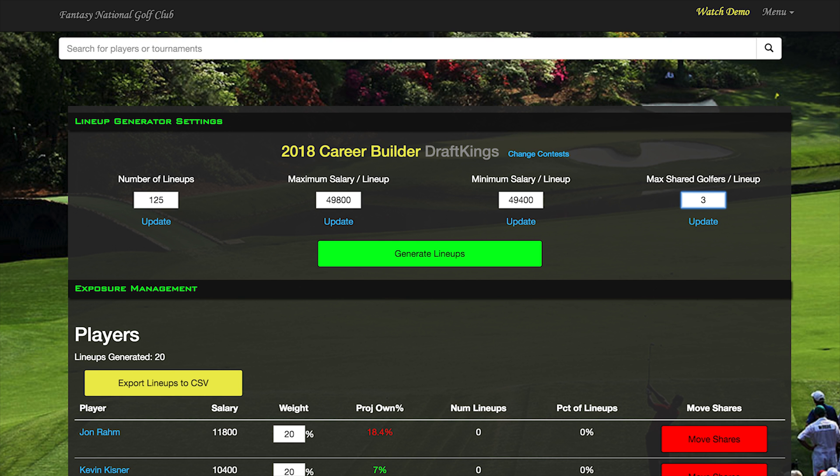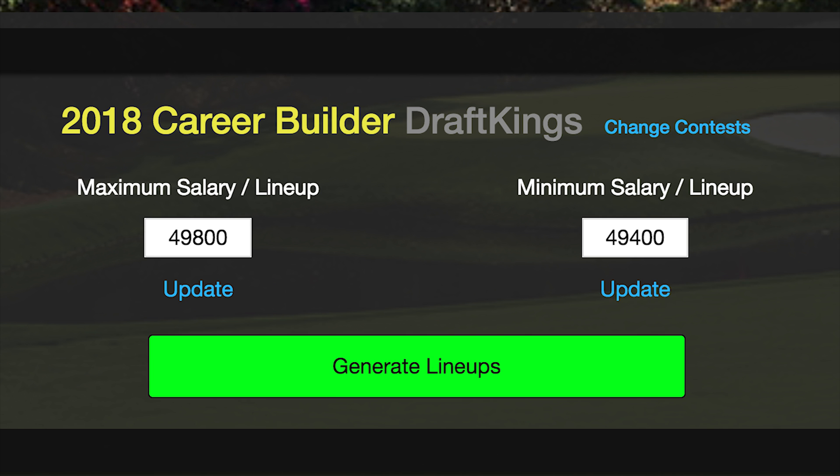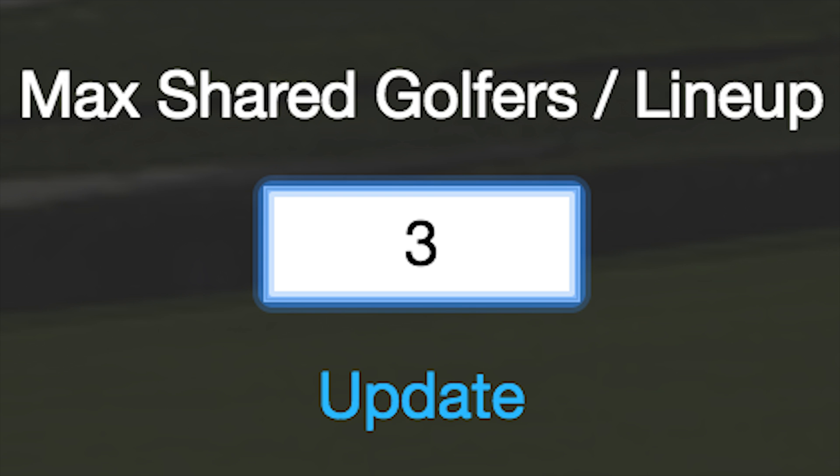There are a few basic settings you can use to fine-tune the generator. First, select how many lineups you want to create. Next, set your minimum and maximum lineup salary to use. Finally, you can set the maximum number of players any of your generated lineups can share. Setting the maximum to three would prevent the generator from creating any lineups with the same four players on it.